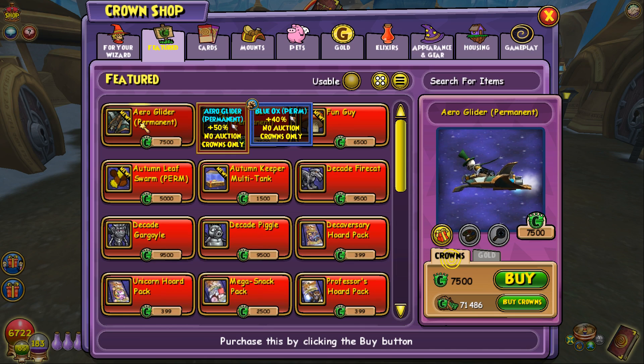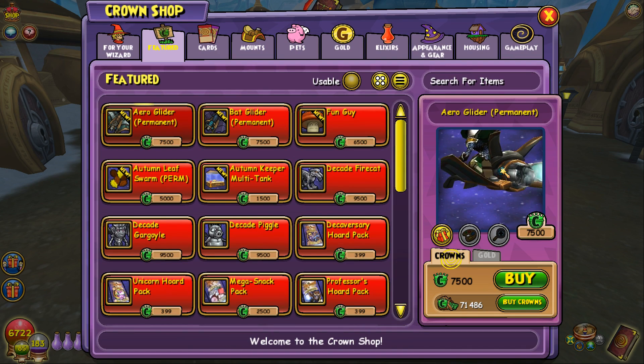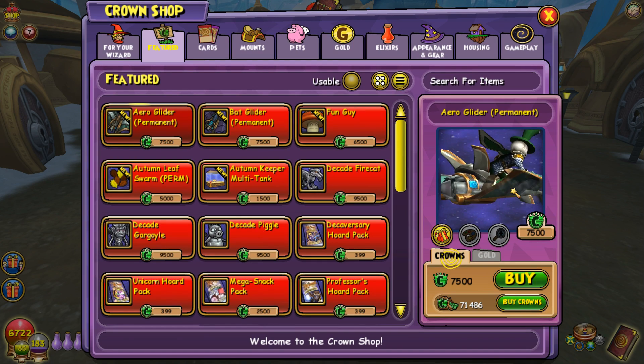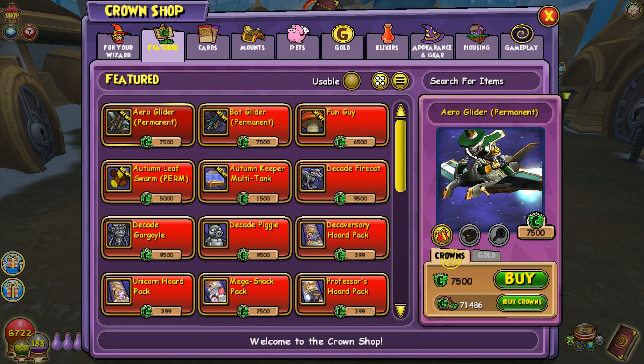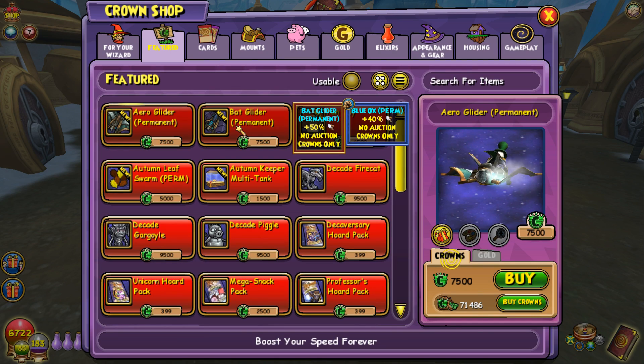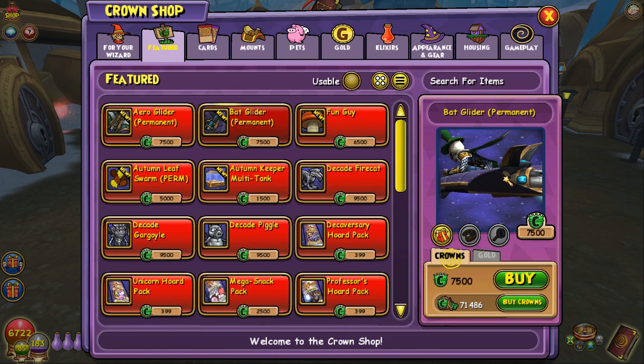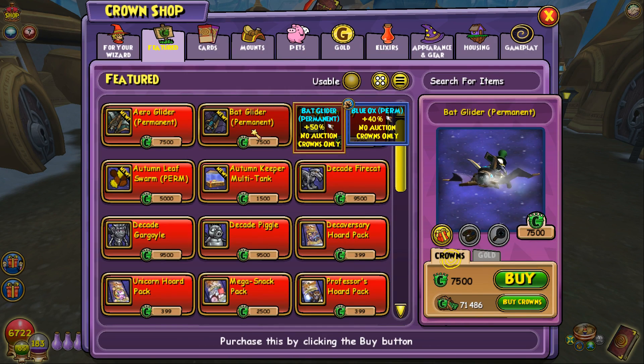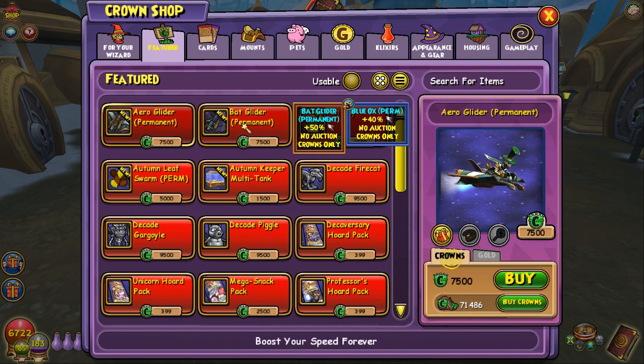We've got two new glider mounts — the Aeroglider, which you can see right there, and we've seen this before somewhere. Aeroglider and Batglider, straight out of Batman, that you can now buy in the crown shop. 7,500 crowns, a little bit expensive, but both of these are 50% speed. So that's pretty good — you can just buy a 50% mount.